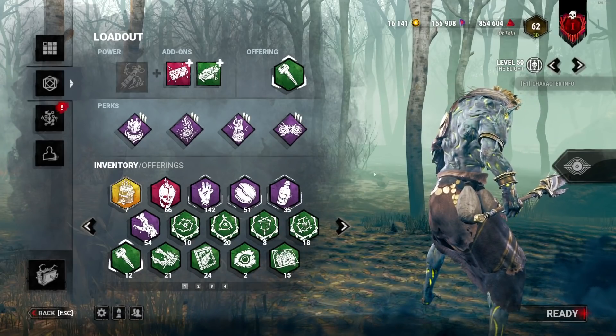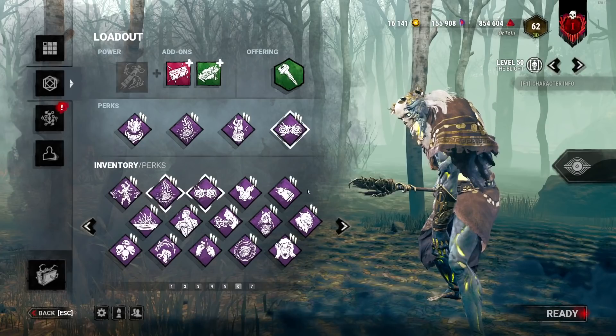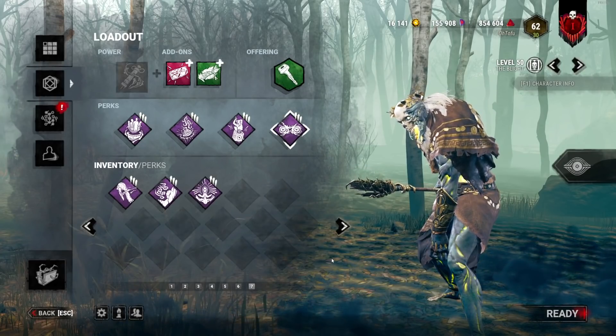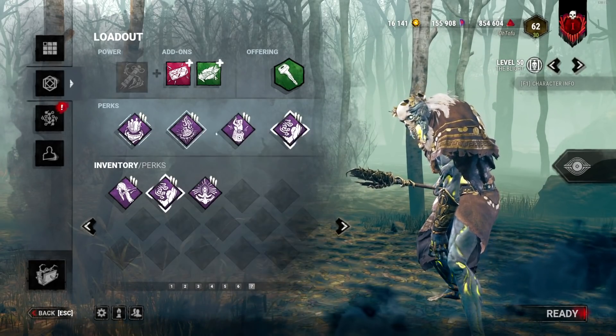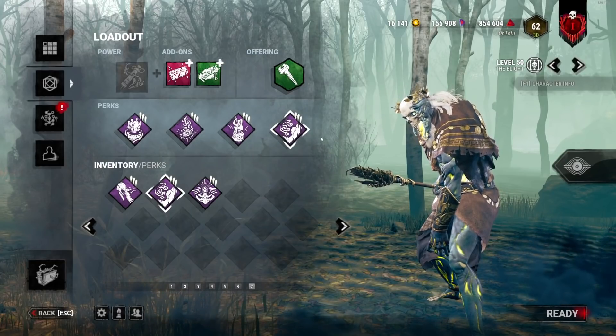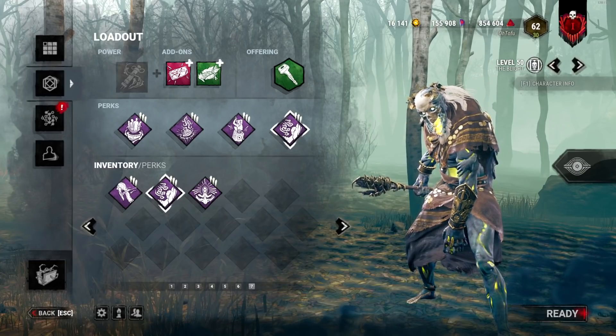We're going to run this random build we did during the stream today. I'm taking off Shadowborn because I don't really like it and throwing in Whispers. It's just some decent perks — not a crazy tryhard build. This isn't the best build you can have on Blight, but it's like an okay build — partially fun but partially effective.